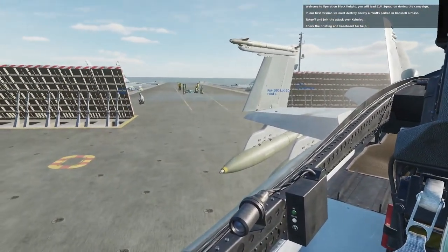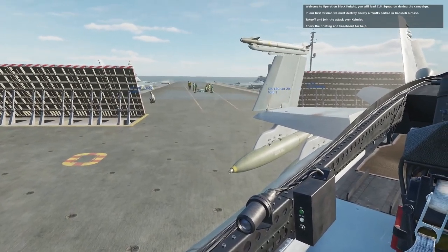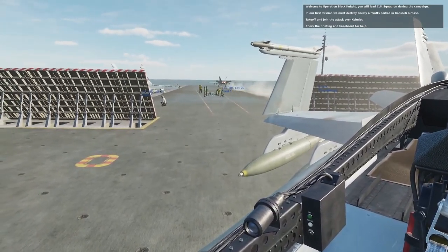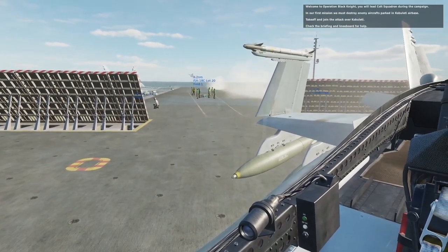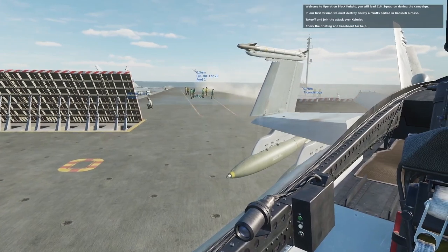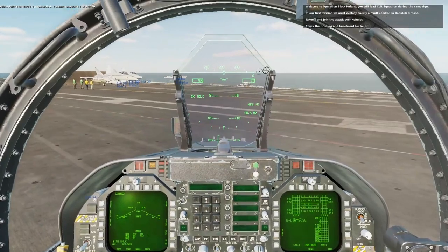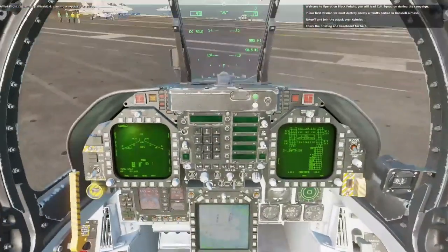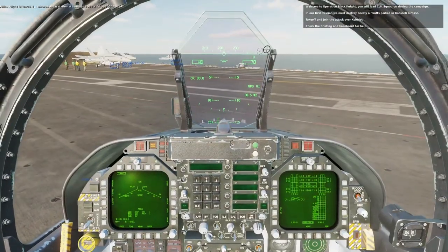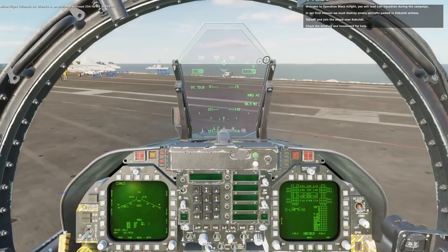Because he's going to go fast, there he goes — she is ready, and away he goes. Wizard 1-1, passing waypoint 1 at 30,000. Wizard 1-1, on station at bullseye 254 for 40 at 30,000.